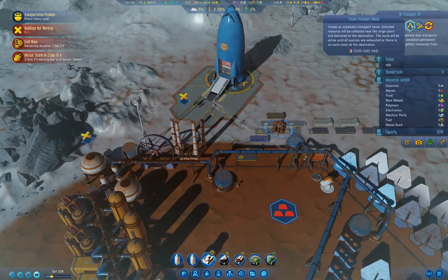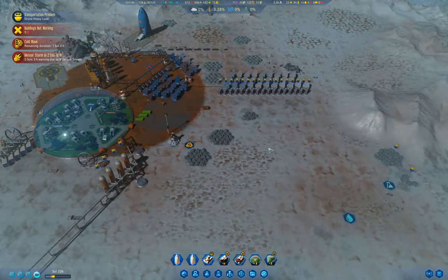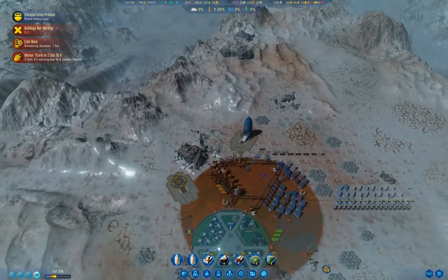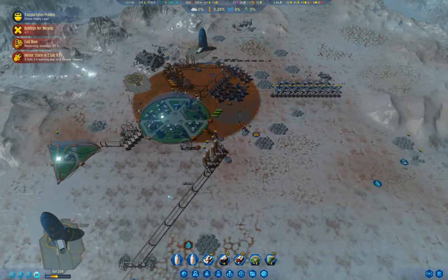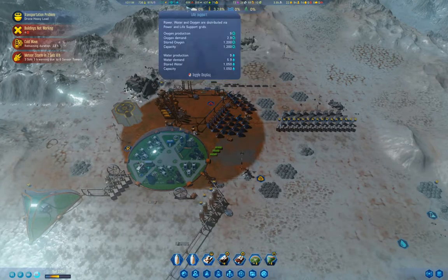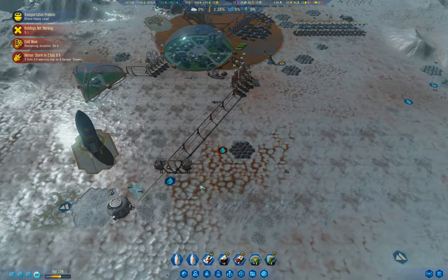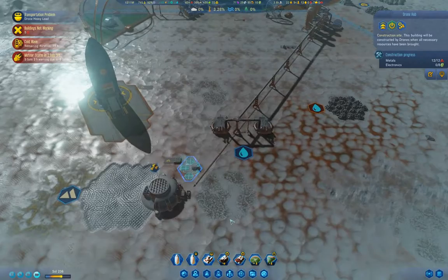This is a transport - if we automate it, is it going to go fetch anything? It is. It's heading down there, so there must be some polymers or something to collect. We've still got 600 metals. It's not even bringing electronics down, and I wonder if that's because we just don't have enough of them.